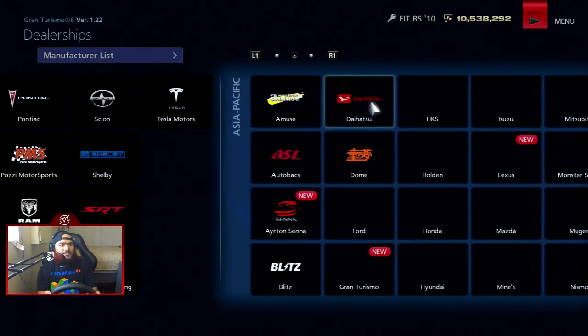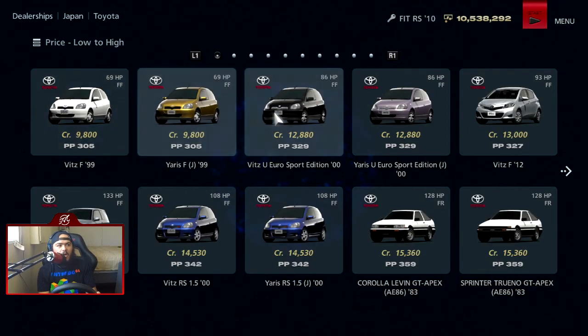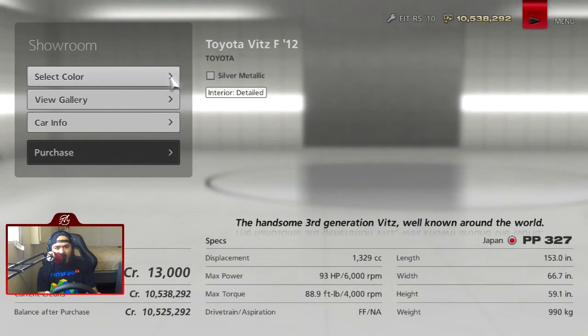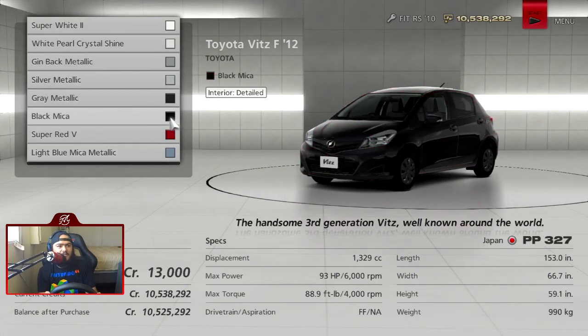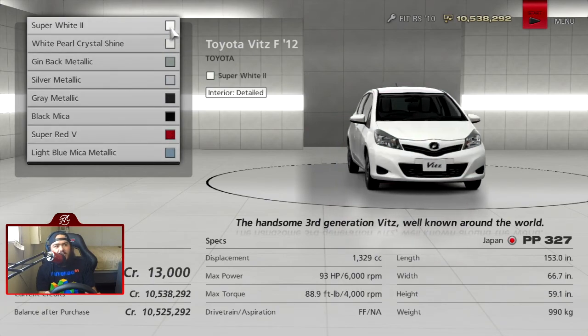Let's go buy a new car for the Amateur Cup. I want to go to Toyota, and this car caught my eye when I was taking a look at the list — the 2012 Toyota Vitz F. Can we get an F in chat please for the Vitz F? Not because there's anything wrong with it. It's just called F.